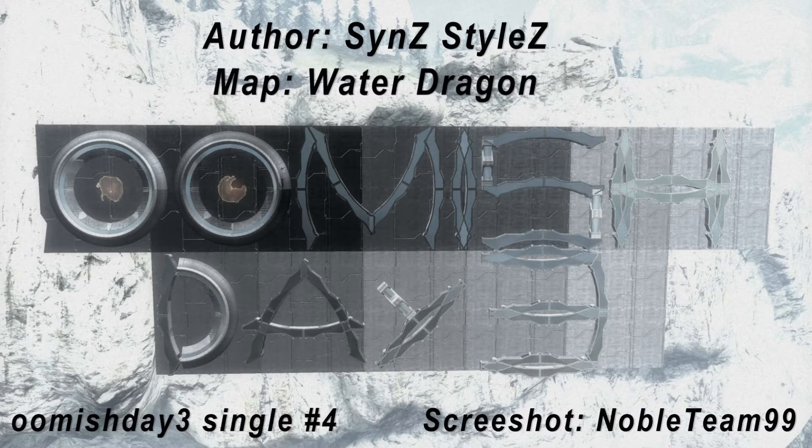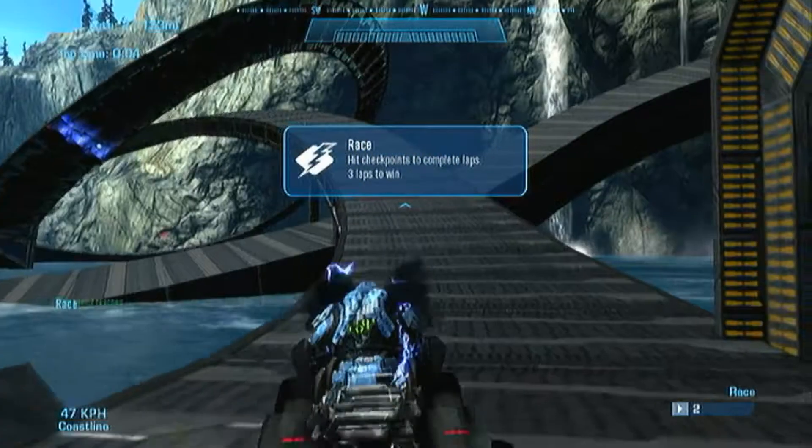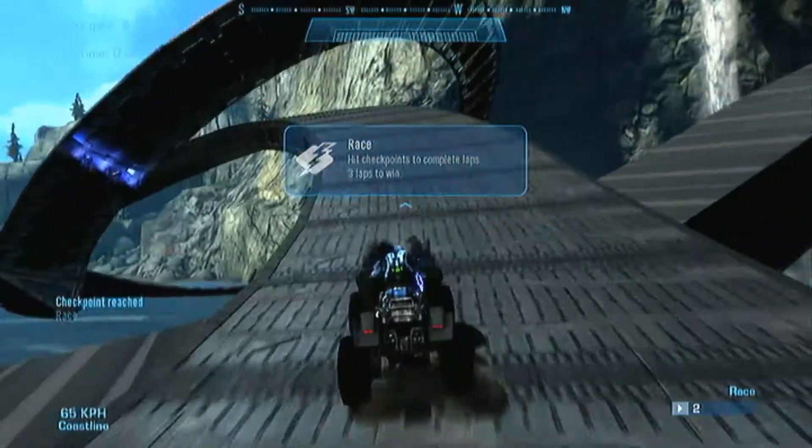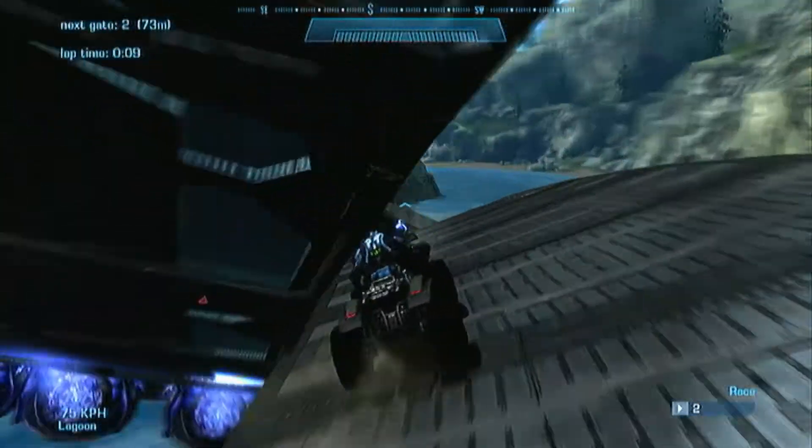Hey guys, what's up? It's UmishDay3 here bringing you another UmishDay single, and this starting screenshot was made by NobleTeam99. This episode is the map called Water Dragon by — I guess — Sins? Styles is how you say it.